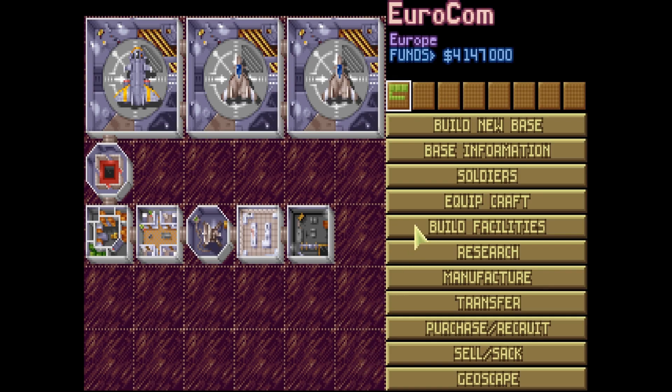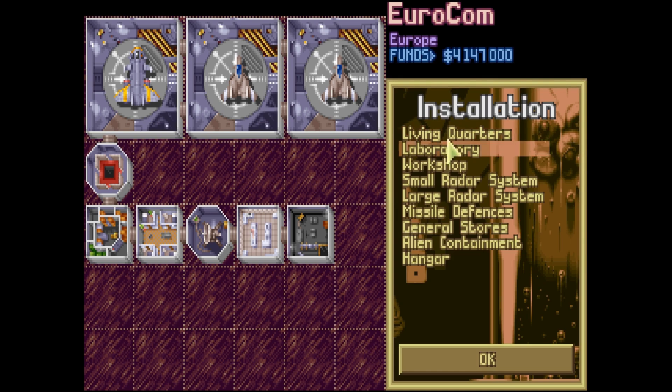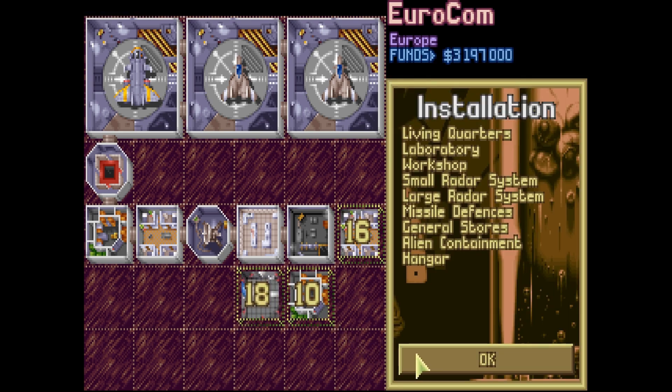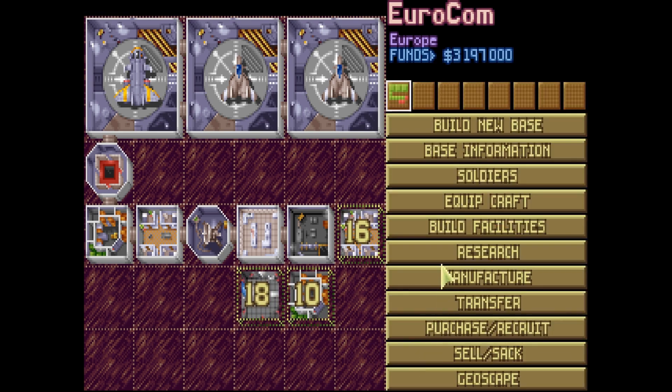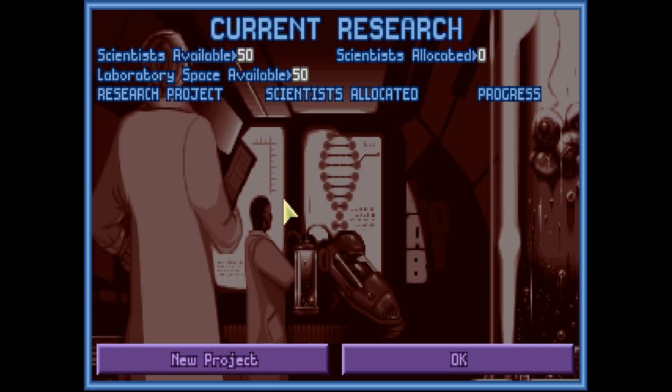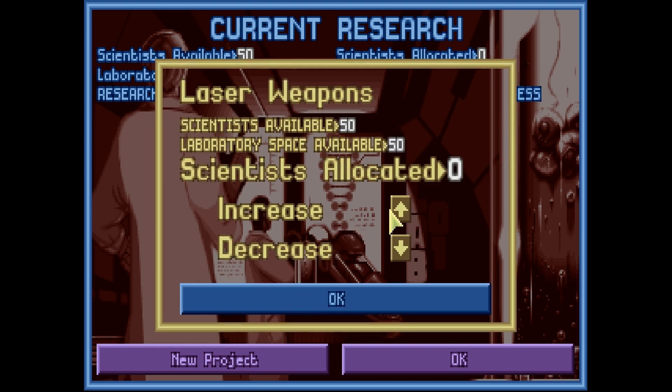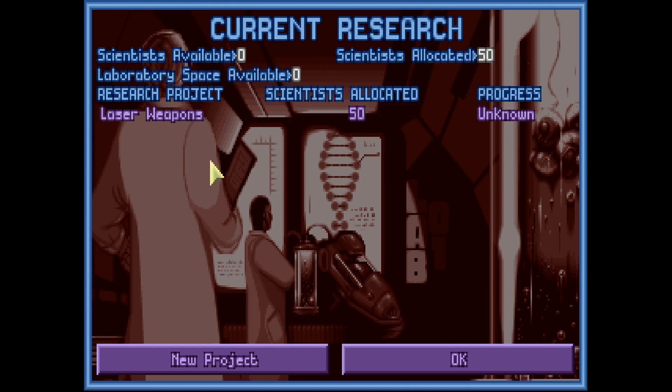Let's go to build facilities - that's pretty self-explanatory. You click on one of these to build it, like living quarters, and then you build it somewhere. Later on we'll learn what you should be building, but now we just learn how to build. Research - let's click New Project. Let's pick something like laser weapons. Start Project. Increase the number of scientists working on it and hit OK. So now we have one project going. It shows you what you're researching, how many people are researching it, and the progress.